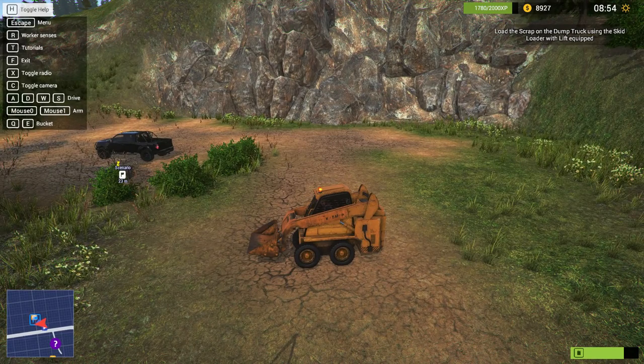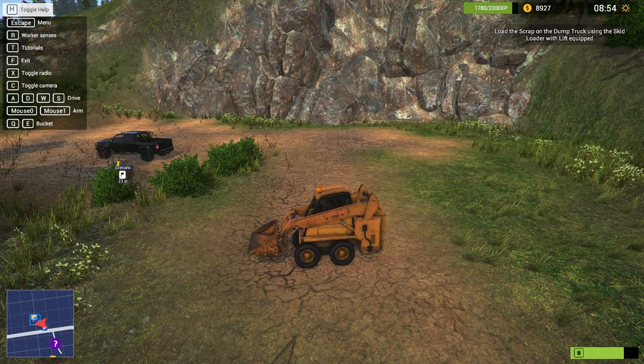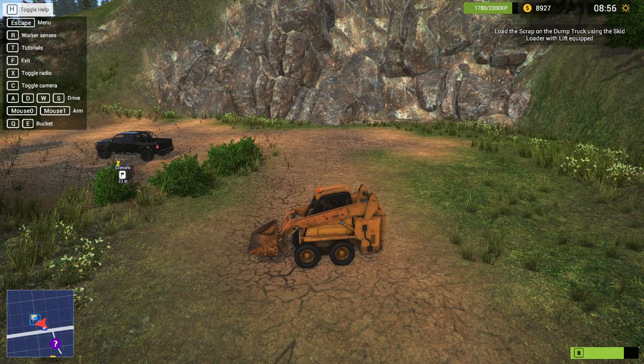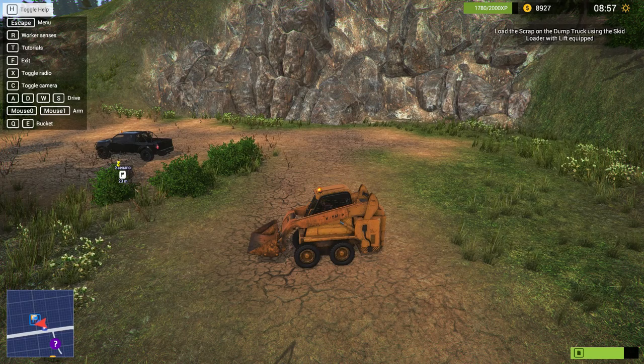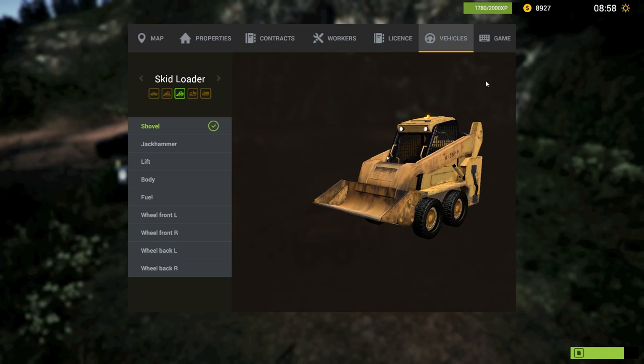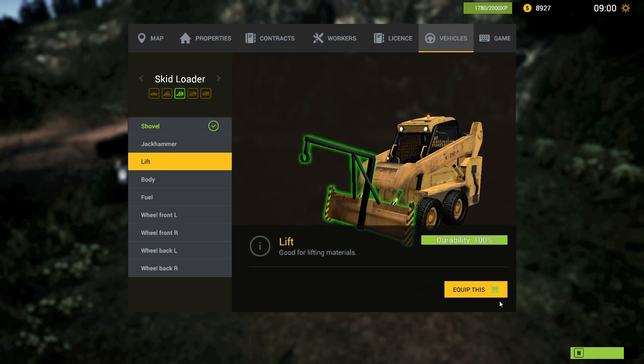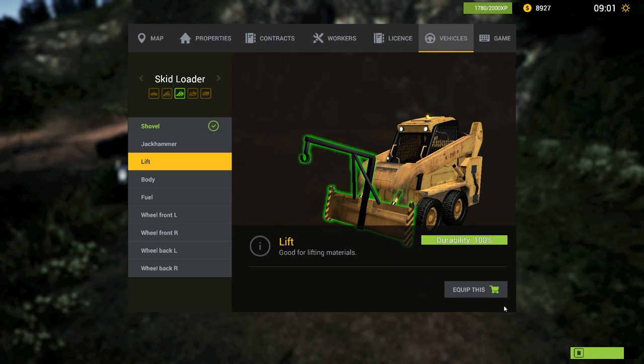It's the same as with the jackhammer — if you have the shovel equipped, you need to equip the lift first, otherwise you don't have it ready and you can't use it. Just push Escape, go to the vehicle menu, and here you'll see 'lift' — you just need to equip it.